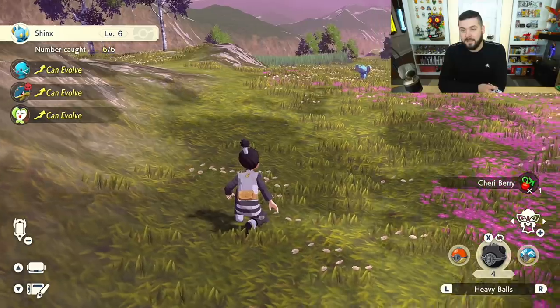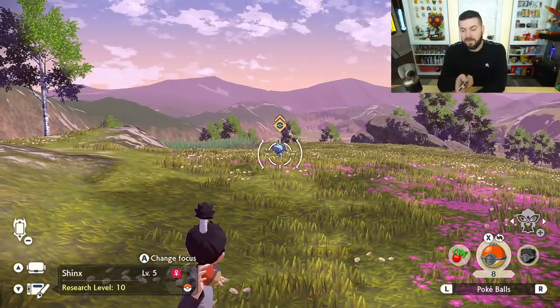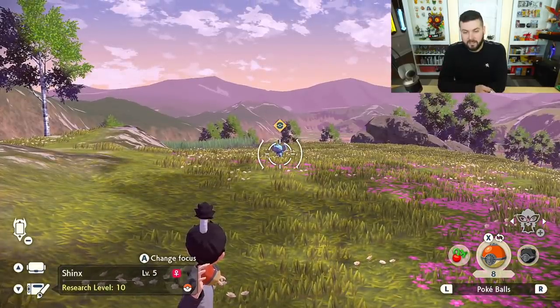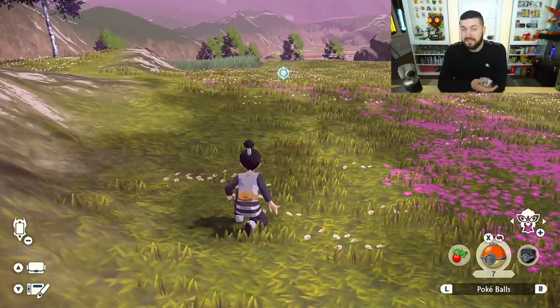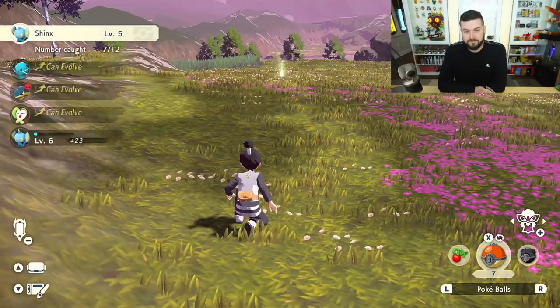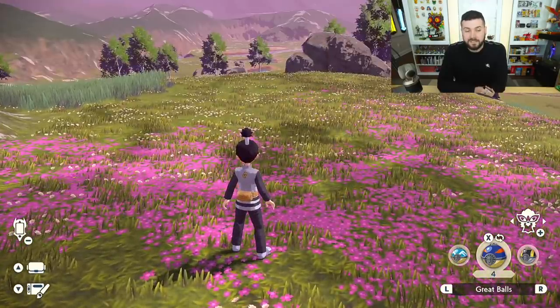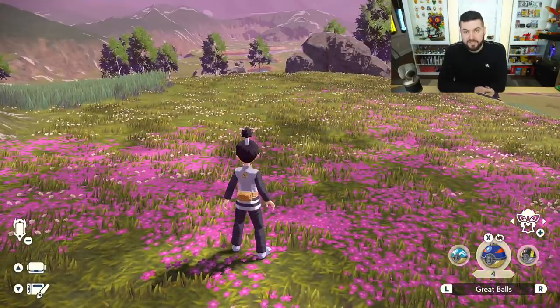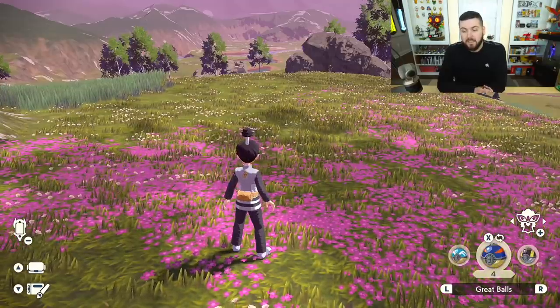This Shinx over here is kind of looking at me — he's a little suspicious. If I highlight the regular Pokeball and aim up a little bit, you can see how much farther that flies. There's a good reason for that. And we caught Shinx! The Great Ball does the exact same thing as the Pokeball — same distance — but with increased catch rate. The Ultra Ball has an even better catch rate.